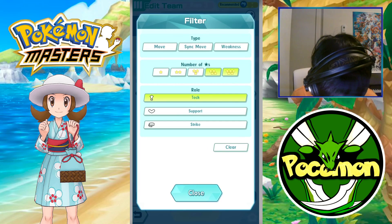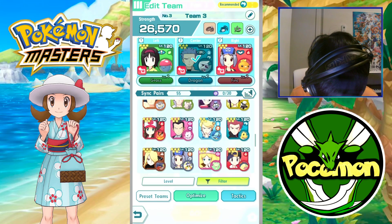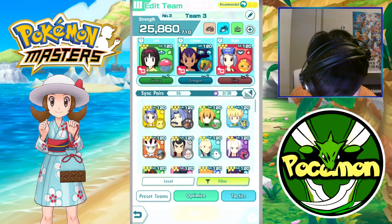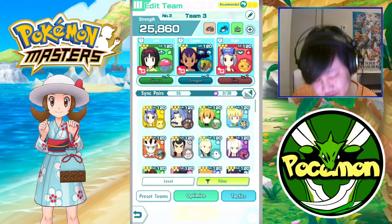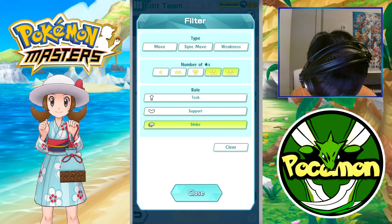Let me construct the team first — I actually haven't done that yet. For Striker, we do want Iris. If you have Kingdra, you could use that as well. If you invested in Kingdra, use Kingdra; if you invested in Iris, use Iris. That's pretty straightforward.